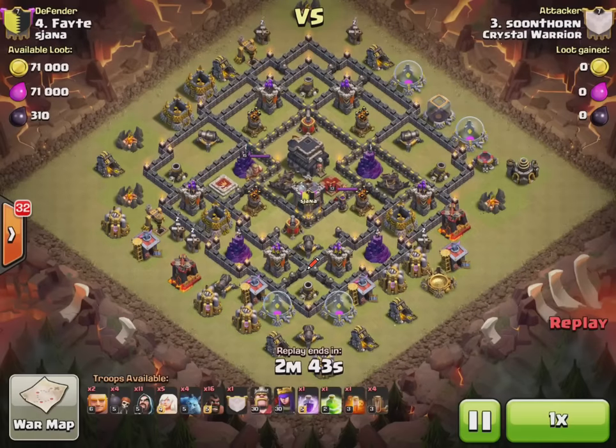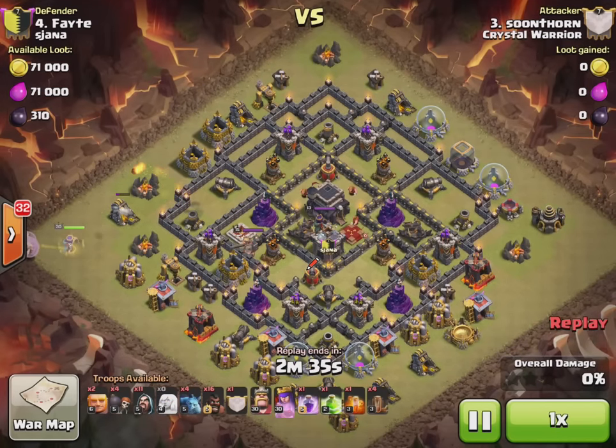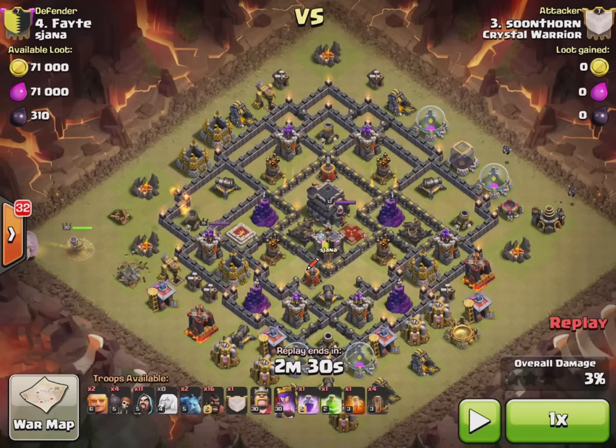Next we've got this base. Both were quite easy to decide — the other one I thought I'd do a lot better than I did, still little mistakes like dropping the king a bit late. But this one — it was very clumped up. I'm pretty sure I could have done the earthquake to cover all this to get her into the middle, but I thought that's a small hole. I'd rather earthquake this instead.